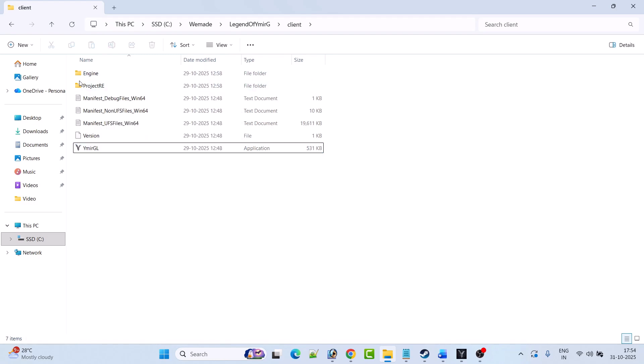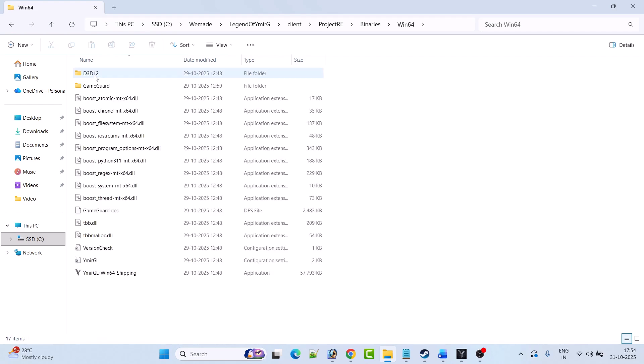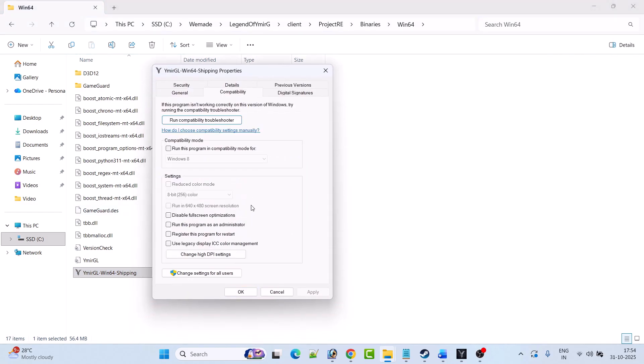If not, then open the Project RE folder, open the binaries folder, open the win64 folder. Then right click on the Vymir GL win64 shipping exe file and select properties. Now go to the compatibility tab and check mark 'run this program as an administrator.' Hit apply, then OK, and then launch the game from here and check if your problem is solved or not.